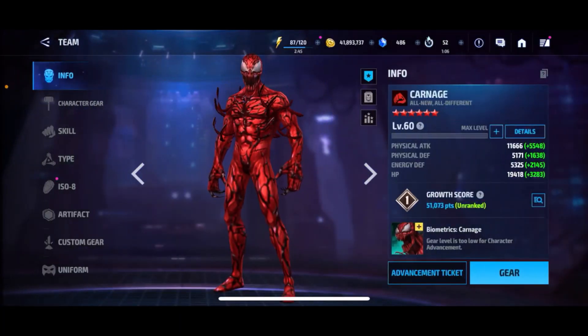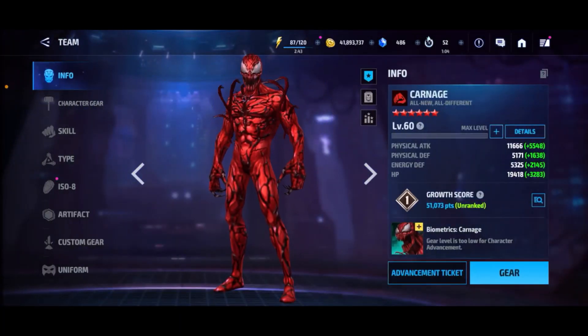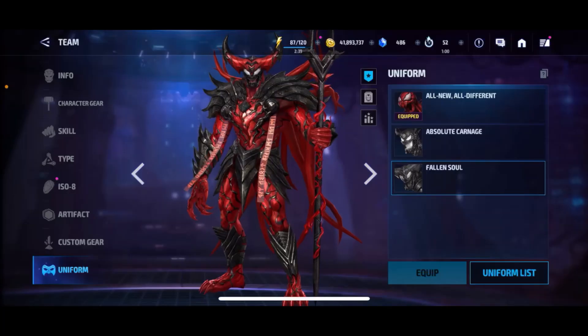At number 1 is Carnage. He is so good for PvP — amazing even with his brand new uniform, especially with that Second Life. You can put a lot of different types of CTPs on him: Agreed, Refinement, Regen — there's a lot of different ones he can work with. He's really good for PvP, so that's why he's at my number 1. Maybe I'm wrong — it's up to you guys to determine that. But that's my top 10 list.